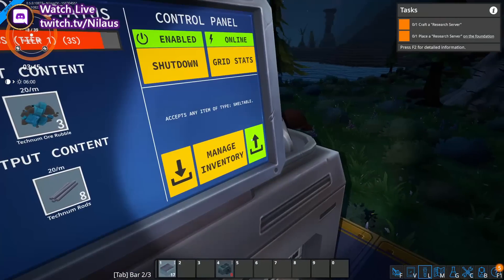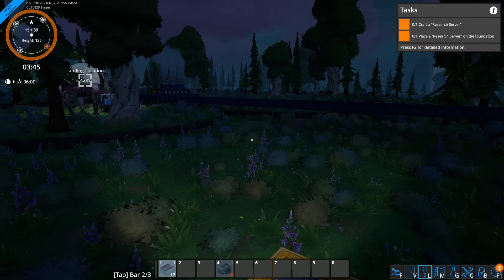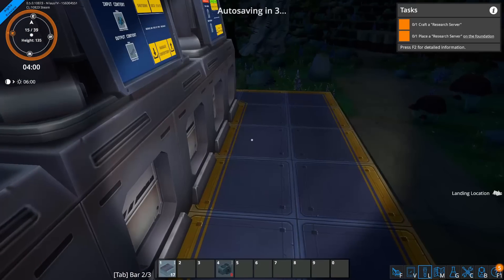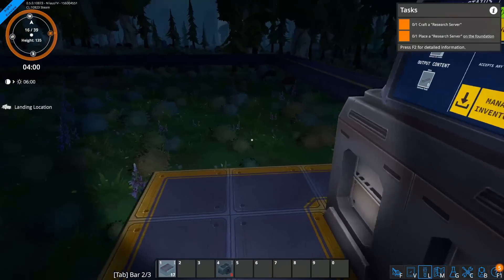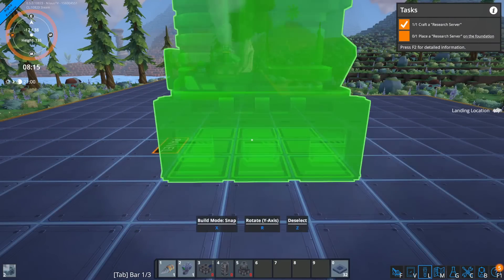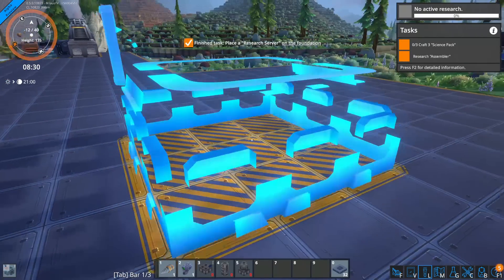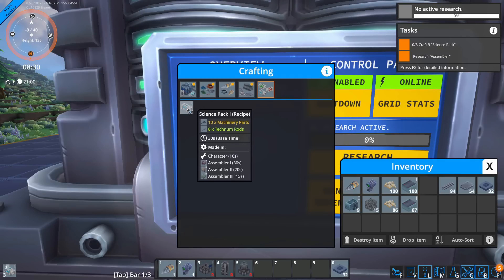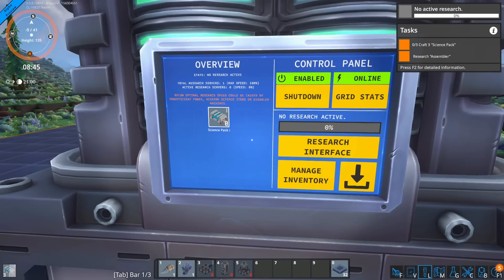With these two locations producing resources, we're going to build something in between. The primary goal is to start making space where we can feed into the research server. Let's get the research server placed and allow belts to run up to it. One location is producing 20 per second, and the other is also producing 20 — I'll dedicate one of those lanes into science. Carl instructs: "For research you need to build science packs — craft a few by hand to unlock your first research: the assembler."